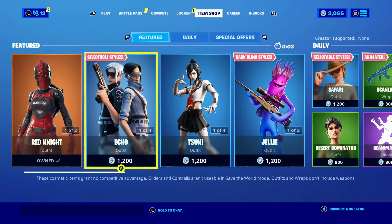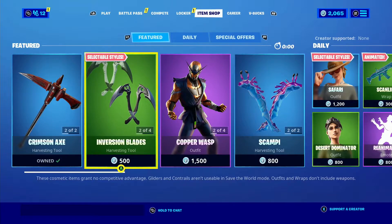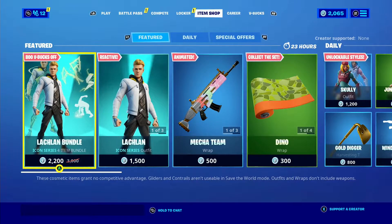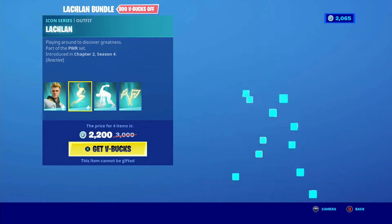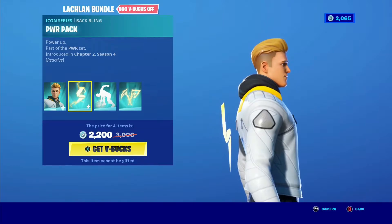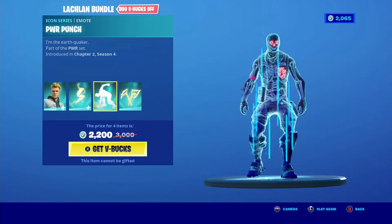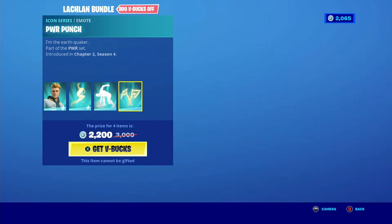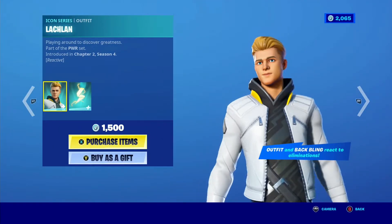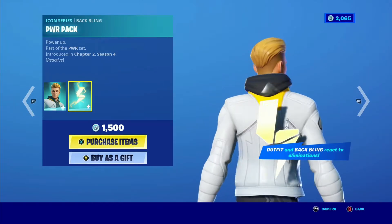The item shop is about to change in four, three, two, one — and there we go. We got the Lachlan bundle which costs two thousand two hundred V-Bucks. I thought it would only cost nineteen hundred, so I'm going to need to get more V-Bucks somehow.